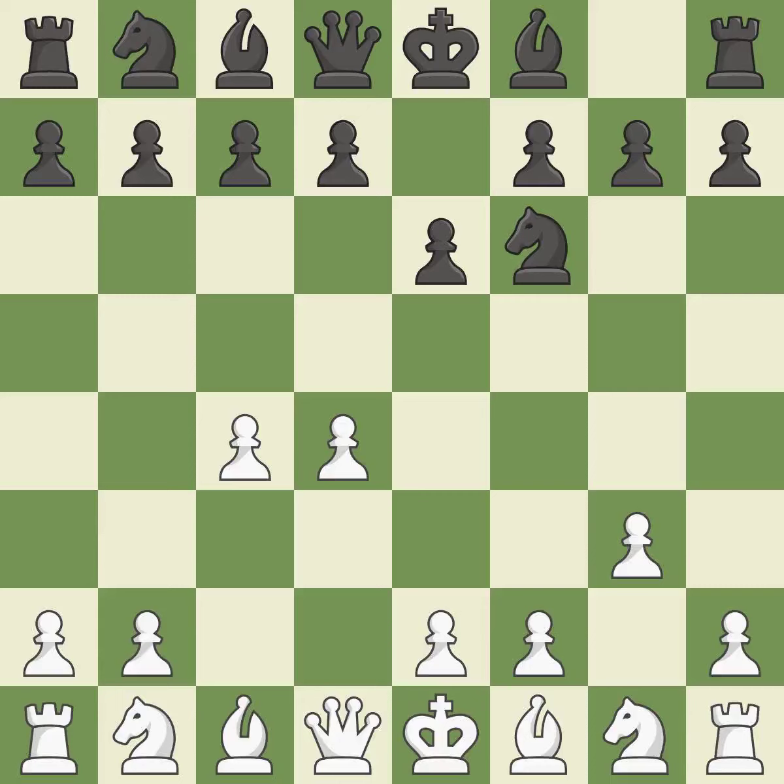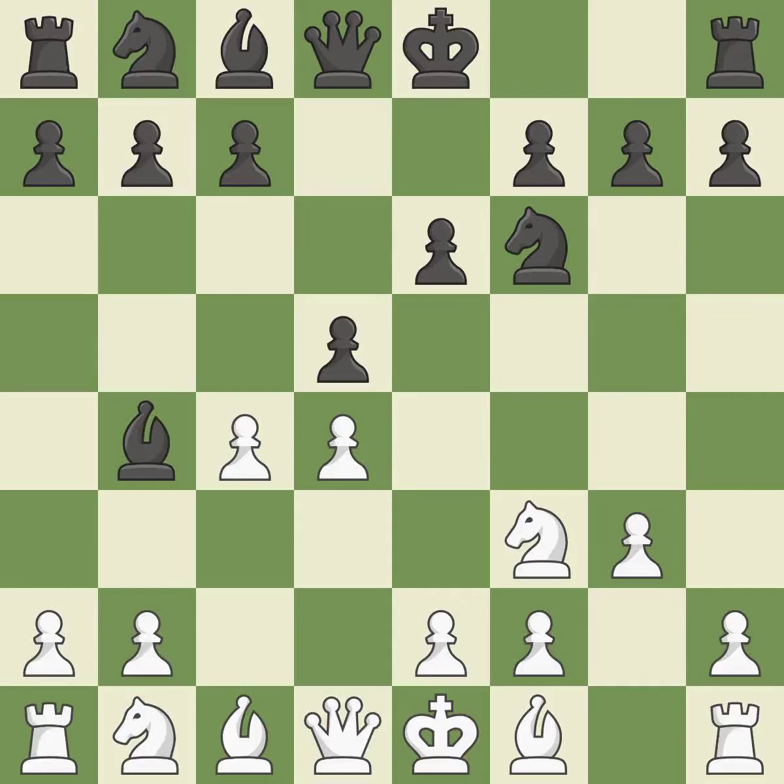The Catalan opening is a slower, more positional opening where white prepares to fianchetto the light-squared bishop on G2, where it will help control the center. The pawn on E4 is under attack as D5 occupies space in the middle. A knight moves out of its beginning square and into the action. A bishop moves out of its beginning square and into the action. This prevents a rival bishop's check.